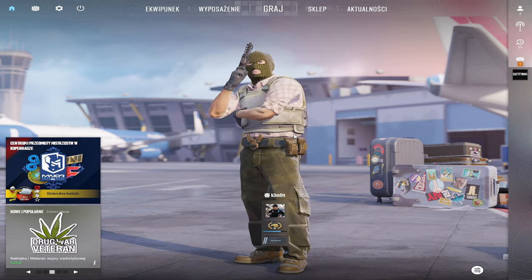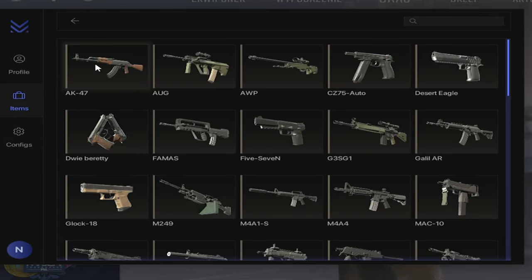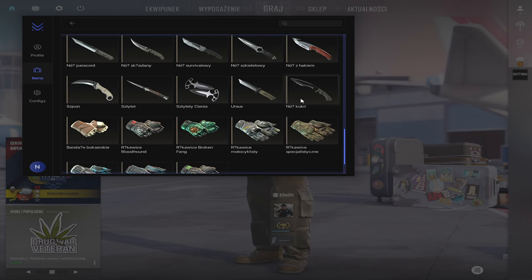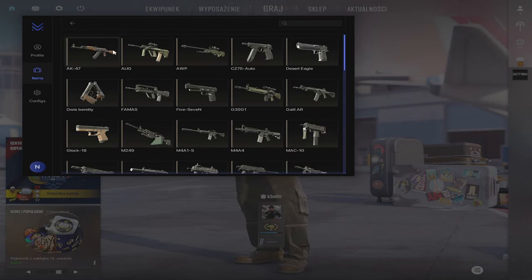Now if your skinchanger loaded correctly, you should click Insert. Here in Items you can customize every weapon you see, including knives that aren't normally available in the game. Let me just customize all of the skins in timelapse.